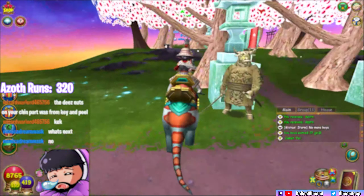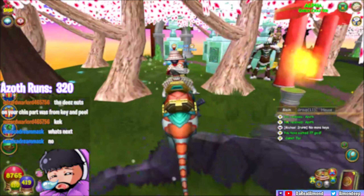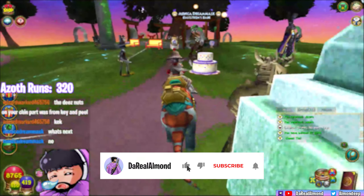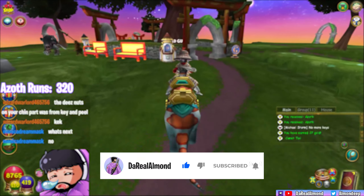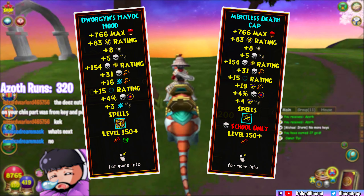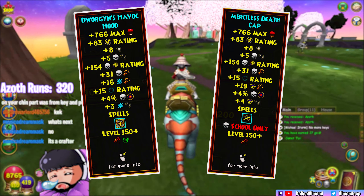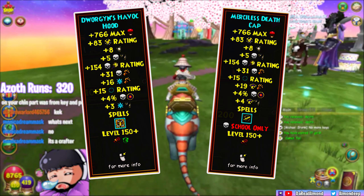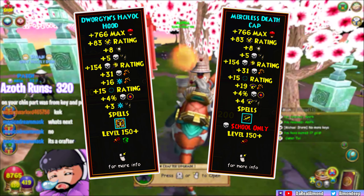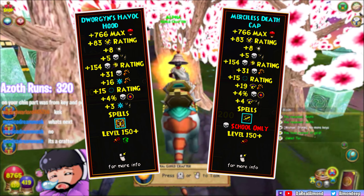If you are opening these packs, let me tell you something about the gear — the gear is basically equivalent, if not literally equivalent, to merciless gear. I'll put a comparison on screen: if we compare the Dorgan hat that's in this pack versus the merciless hat, you can tell the stats are basically the same. The only main difference is the item card it gives, which is the main reason people are opening this.